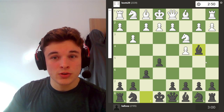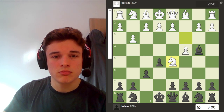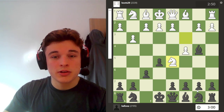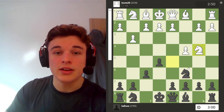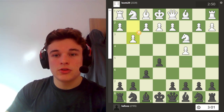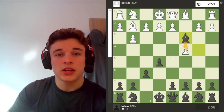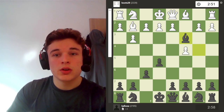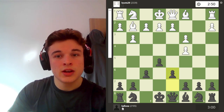So we have bishop b4. I was expecting knight d5, just attacking my bishop, in which case I would probably play knight c6 to defend, because I want this trade. But instead we have bishop g2, and I just take the opportunity to take, because I don't want to give my opponent the opportunity to save the knight by putting it on d5. So I take, we have b takes, opening up the b file for my opponent, and I go d6.